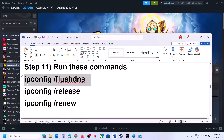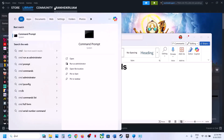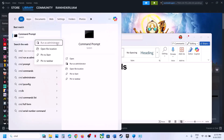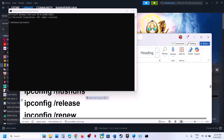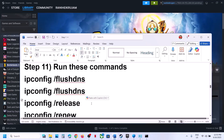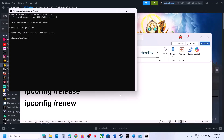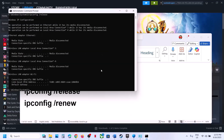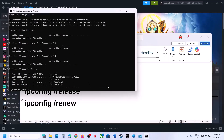The next step is to run some commands — they are provided in the video description. Type cmd in the Windows search box, right-click on Command Prompt and click Run as Administrator (running as administrator is important), click Yes to allow. Copy the first command from the description, paste it and hit Enter, then run the second command — paste it and check.